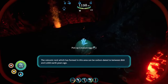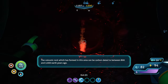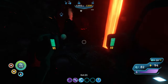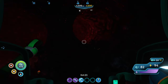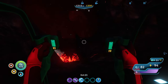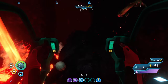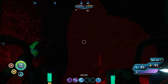The volcanic rock which has formed in this area can be carbon dated to between 800 and 3000 earth years ago. I think these are lava lizard eggs. Okay, supposedly there's supposed to be a large chamber — yes, I see it! Over a massive lava pit. Oh my god.